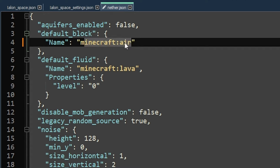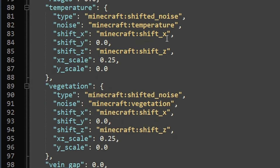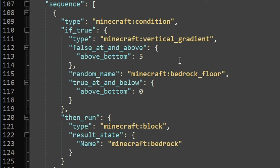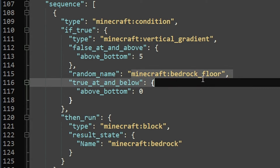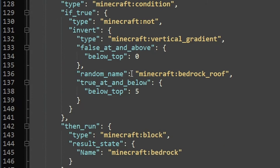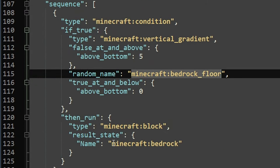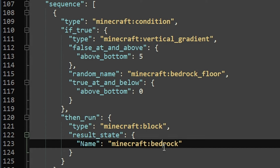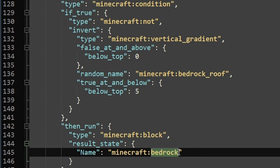It all makes sense now. The default block is 'Minecraft netherrack' - that's why it didn't generate the end highlands, it just generated netherrack. For our space dimension, the default block is just going to be air - that's a pretty easy change and should make a huge difference right off the bat. These settings also have 'Minecraft bedrock floor' - and we want to turn that bedrock into skulk. The result state says 'Minecraft bedrock,' so we can just change this to 'Minecraft skulk.' And there's a bedrock roof too, so we can do the exact same thing. That's at least one ounce of progress.